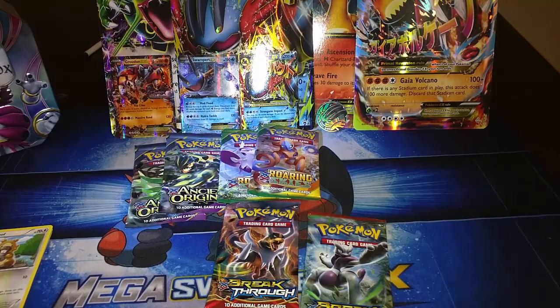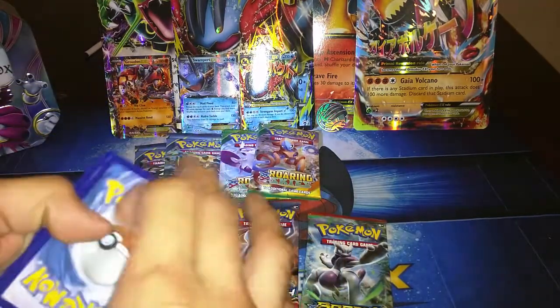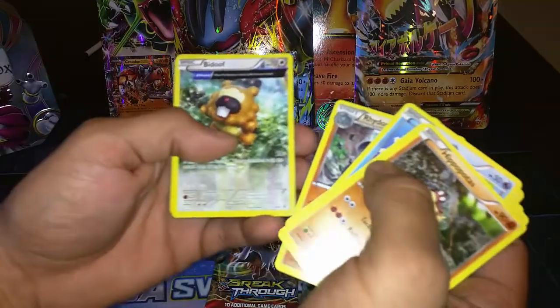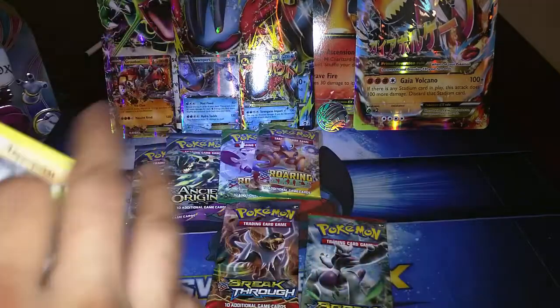See what else we managed to pull from these. I still think we're probably going to get either Primal Kyogre or Primal Groudon — I feel it in these packs. So let's do the 3-2 again. A Hippopotas, Surskit, Barboach, Zigzagoon, Treecko. Oh, a Max's Hidden Ball Trick! A Rhydon, another Bidoof, a Reverse Combustken, and an Azumarill. A nice holo Azumarill. Not bad.